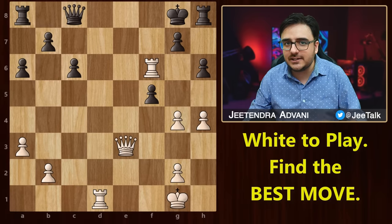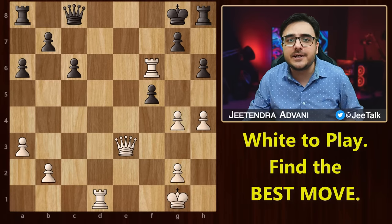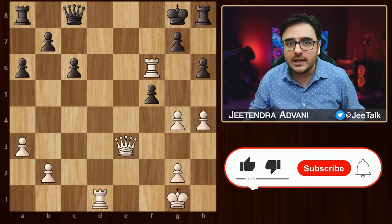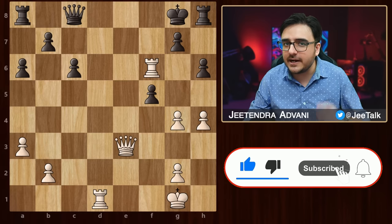Alright, so it's puzzle time. In this position, it is white's turn and you need to find the best move continuation for white. Do share answers in the comment section below. Guys, don't forget to like and subscribe and I shall see you in the next one.